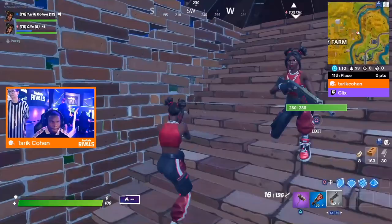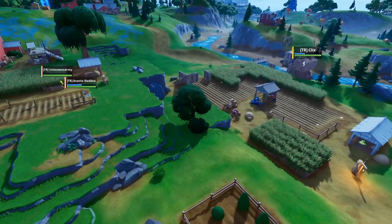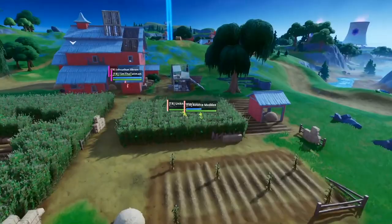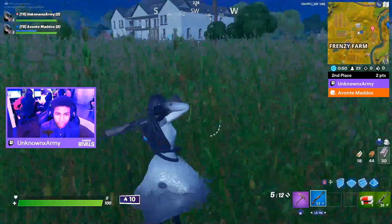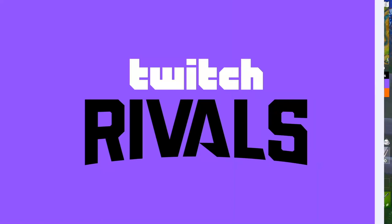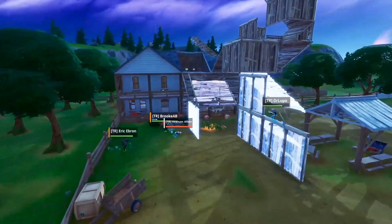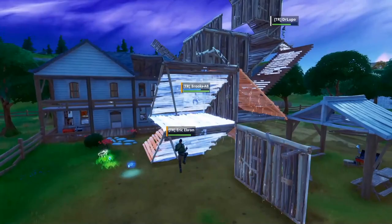Here's Tarik - not as much good loot for him, but Clicks is going to have a huge base of stuff. Unknown Army and Avante Maddox are right on their tails, really close, but they're going to quickly get into the cornfield. Tim the Tatman is lurking nearby. These are the most alpha players willing to go into a named location, ready to take any battle. Dr. Lupo was talking some smack coming in, saying it's not about placements. Keenan Allen goes down against Brook AB and Eric Ebron.